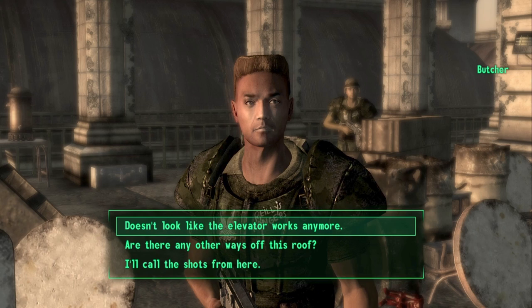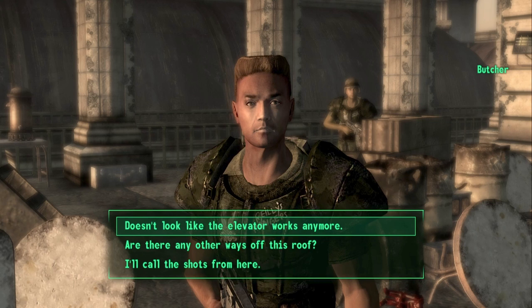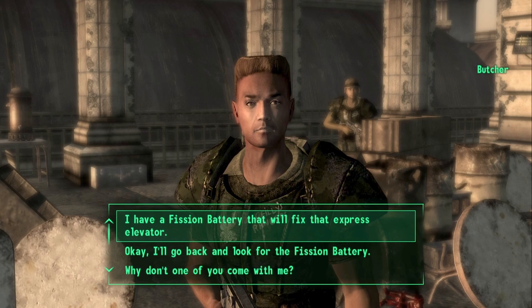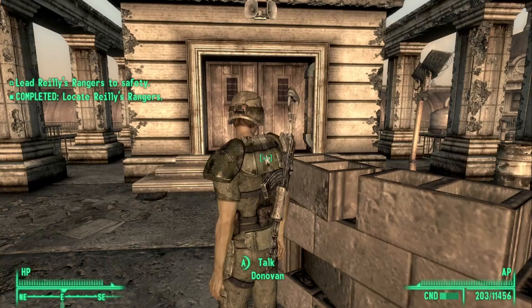To use the elevator, you will need to hand him the fission battery that you got. Go ahead and select the first option. What you need is something to power the elevator — on the way up there was a maintenance room with a wrecked protectron. Hand him the fission battery and select the first option. Then go ahead and talk to Donovan.